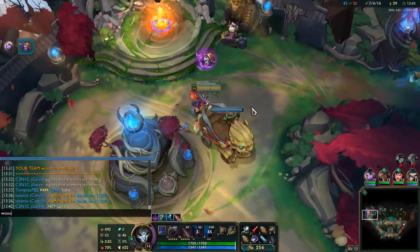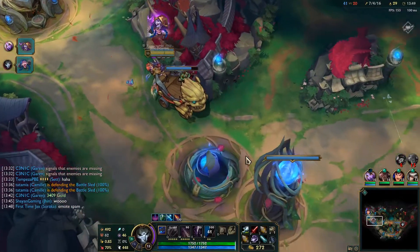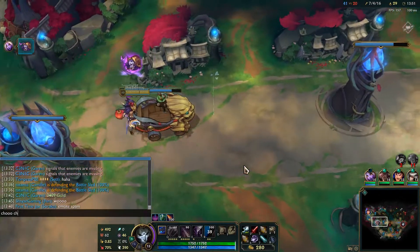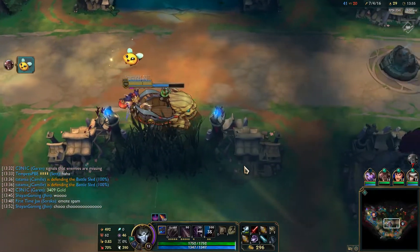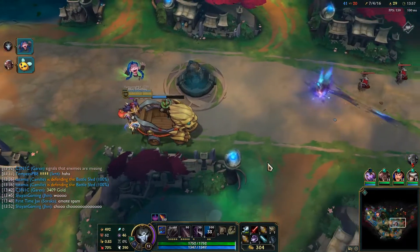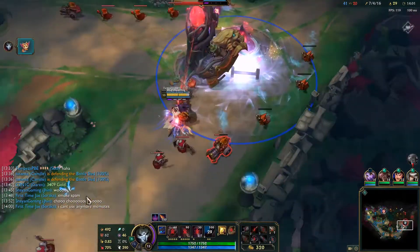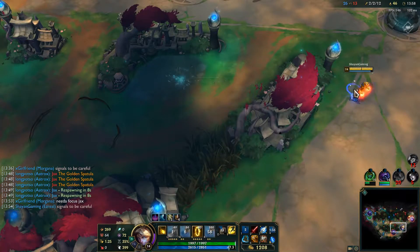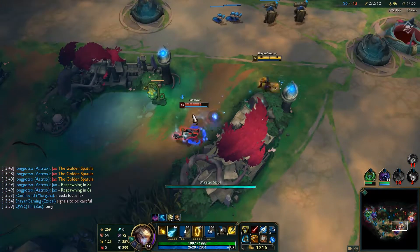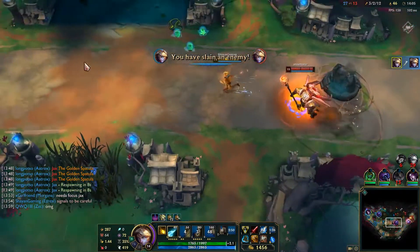My absolute favorite reward is the Battle Sled — a sled spawns at your base, whoever gets on it first controls the direction, and anyone else on your team can jump on whenever. Over time it gets faster and you can just smash into people and spam your emotes. Really fun. Then there's BF Shields, where each teammate gains a large shield until it's broken. And the Poro King does exactly what it normally does — breathing fire and healing you periodically.